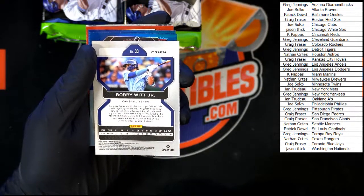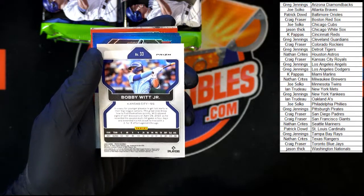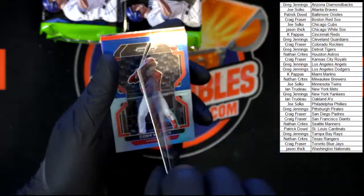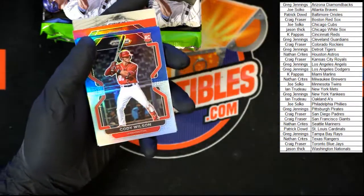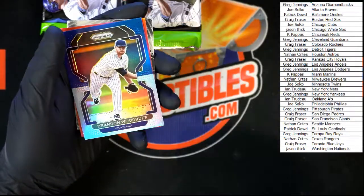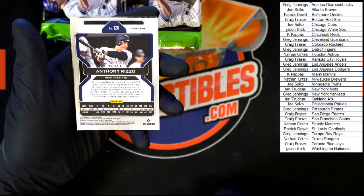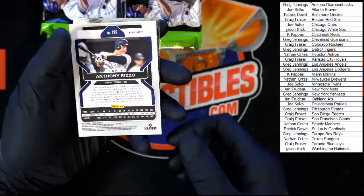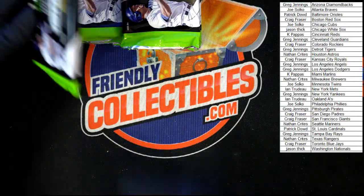Another one — can it be another hot box? Do we have a hot case? I think we do. Sorry, I got excited. I think we might. That's a very nice looking card right there, Bobby Witt Jr. There's no way — there could be a way. Cody Wilson, Woodruff, Rizzo red, tier two. Making sure I'm not missing any numbers. I think we might just possibly have us a hot case — we'll find out.